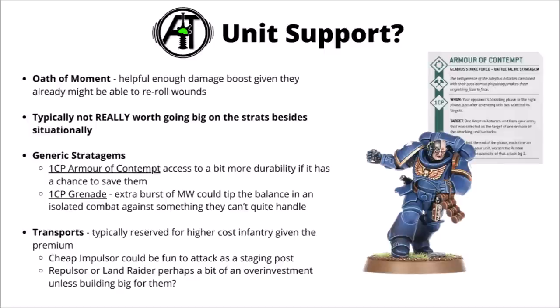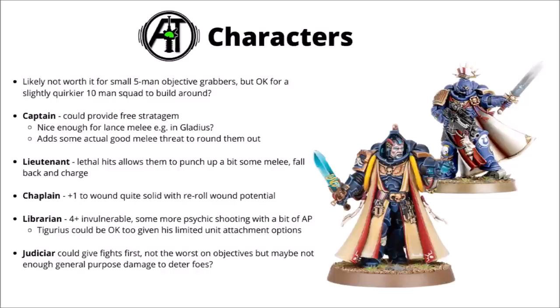It's kind of the same for characters — definitely something you could do but maybe a touch suboptimal. In general, not really worth buffing five-man objective-controlling squads, but a 10-man squad could be okay if you wanted them as primary damage dealers. Captains add free stratagems and good melee threat. Lieutenants add Lethal Hits to allow them to punch up, though there's a bit of anti-synergy with the re-roll wound rolls. Chaplains' plus-one to wounds means you could be wounding vehicles on a 5+ with chainswords and re-rolling. Librarians add threat and a 4+ invulnerable save, and the Judiciar could allow Fights First.